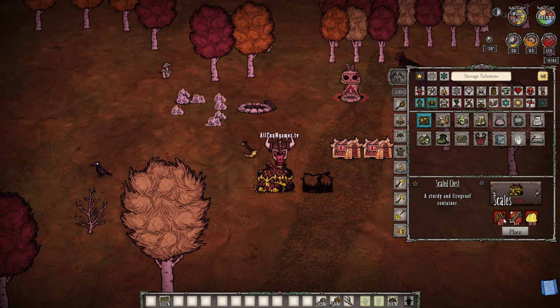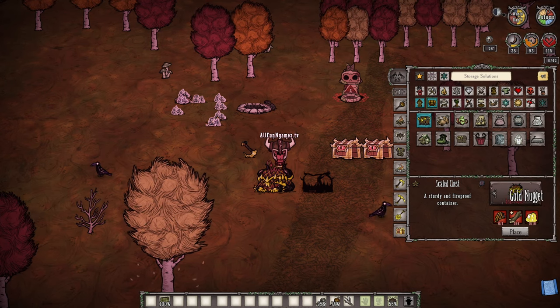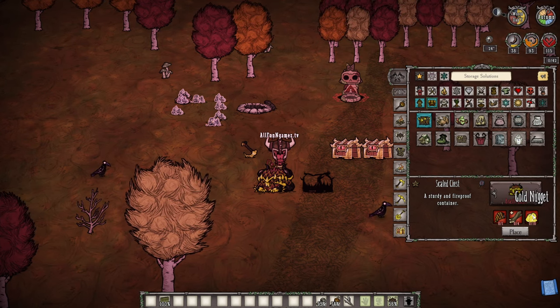When you go ahead and finally kill the D-fly, or manage to use the D-fly to get scales, you can take your scale chest and actually create it by using 1 scale, same with the 4 boards, and unfortunately it does require 10 gold.